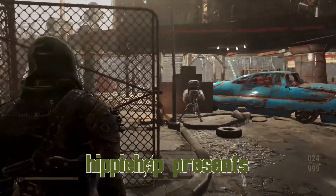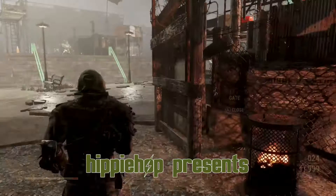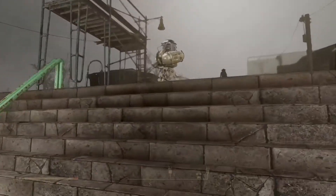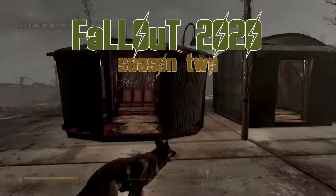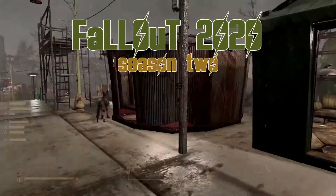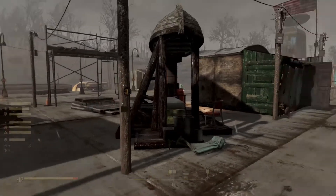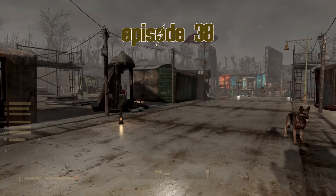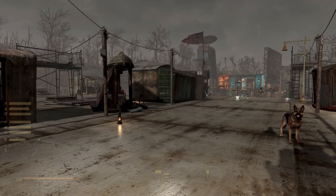Hey everyone and welcome back to another episode of Fallout 2020. We're here at the drive-in where we've been building a settlement, checking on the progress of our Sim Settlements. Looks like a few new people are moving in. We're doing a little settlement tour for this and the previous episode, after going on a multi-part adventure at Covenant with a bunch of crazy weirdos — we don't need to talk about that anymore. We're making a ton of progress, so let's wait and see what our settlers are building.